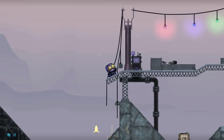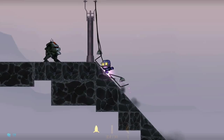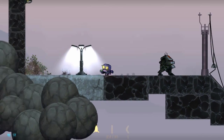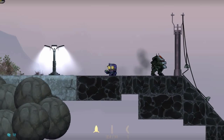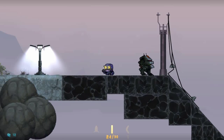I've picked up another upgrade for Cobalt: his jet shoes. I can use the jet shoes to fly around and get to spots I couldn't reach before, and I can also use them to damage my enemies.